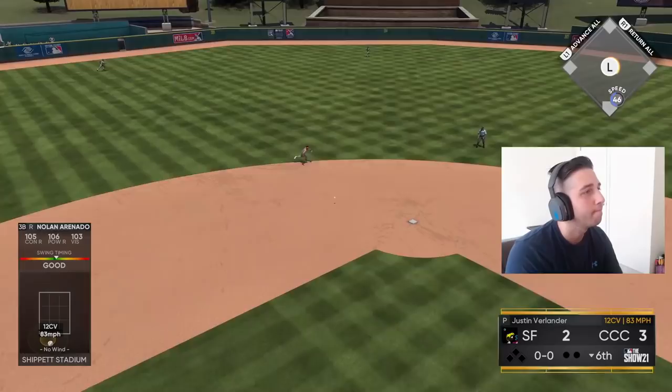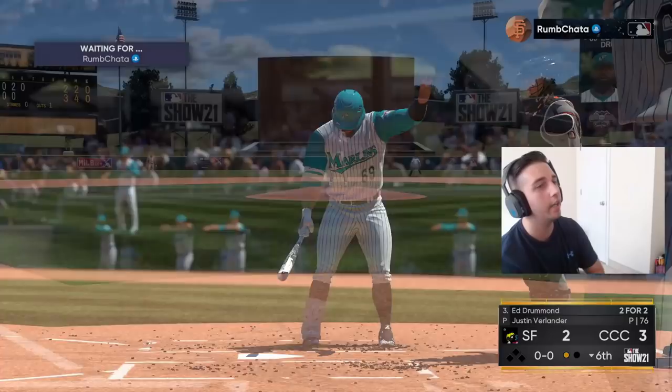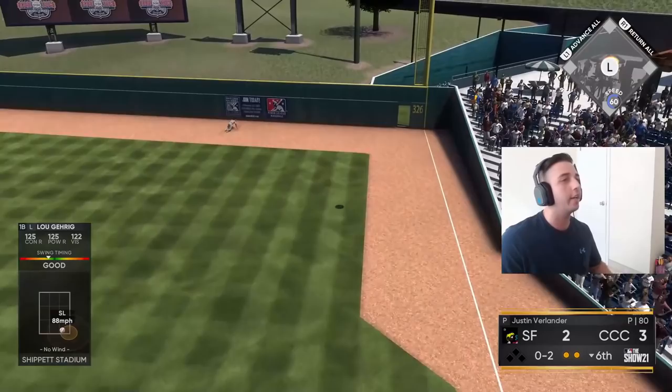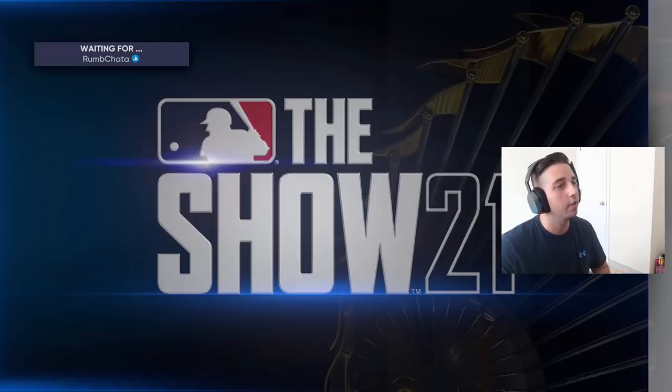I am completely off this game hitting-wise. Then a swing and a drive to right field — we get that slider, placement wasn't great but Lou Gehrig has enough power to get it out of here. We take a four-to-two lead. Hank Aaron coming up — my placement has been so bad this game.